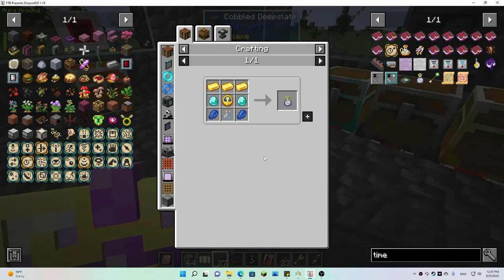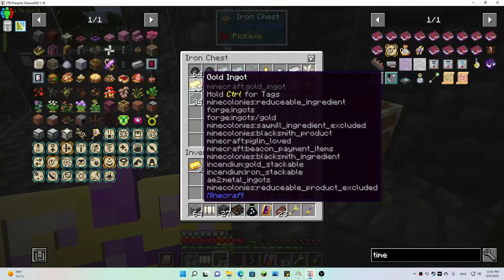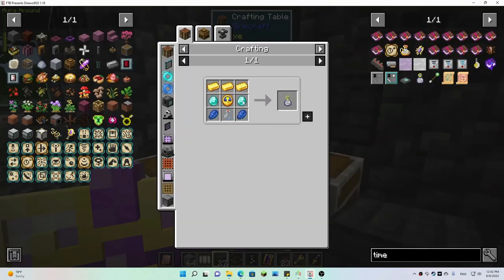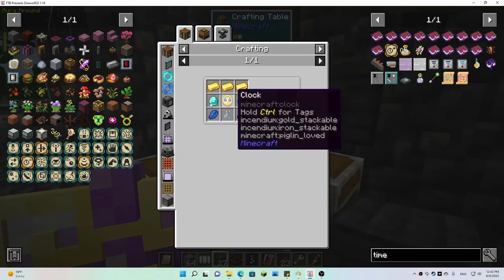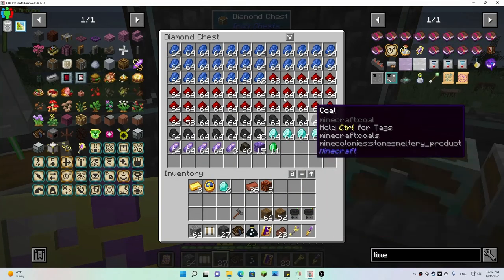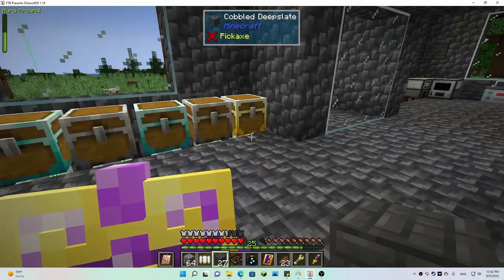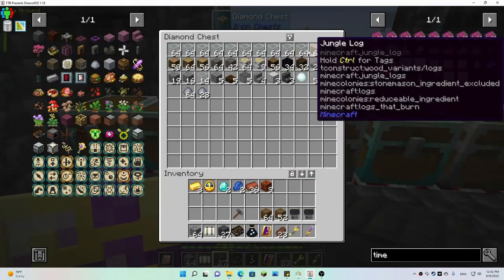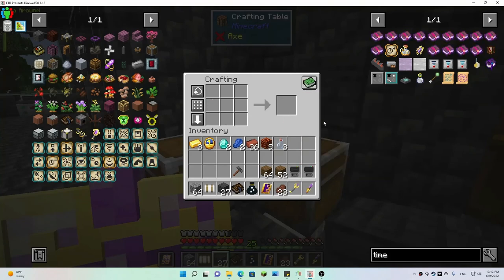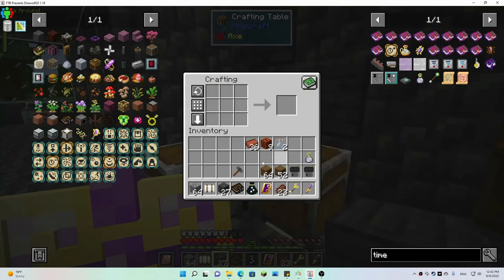It's just some gold — seven gold, redstone, gotta make a clock. Two diamonds, two lapis, and a glass bottle. I don't think I have any glass bottles, so I guess we need to make some. Do that — and I think that's it. Now I can store my time in a bottle!